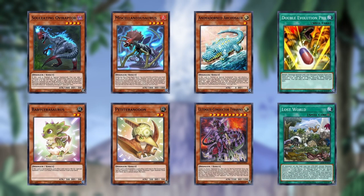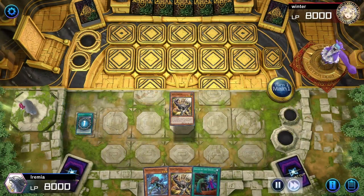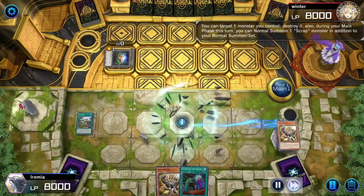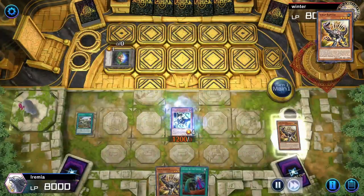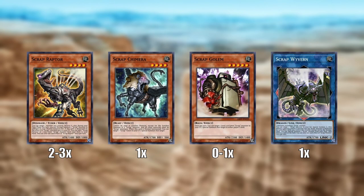I'll go through how they all work together once we get into the combos, but next up let's go over the most common engine you're going to run with dinosaurs, which is the Scrap engine — Scrap Raptor, Scrap Chimera, and Scrap Golem if you choose to play him, and then of course Scrap Wyvern in the extra deck. Scrap Raptor is right at home in the deck. His whole theme is destroying a monster you control and then giving yourself an extra normal summon, which you will use on your Scrap Chimera. And if it itself is destroyed, it can search a Scrap monster from your deck — that includes if it destroyed itself. So you can normal summon Scraptor, destroy itself with its ability, and immediately search your Chimera. Summon your Chimera, who will then special summon Scrap Raptor back, and you can use those two to go into Scrap Wyvern and continue your combo.